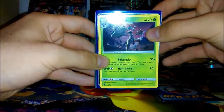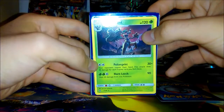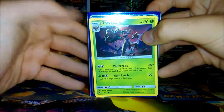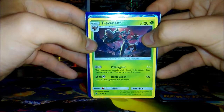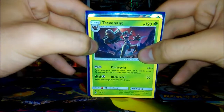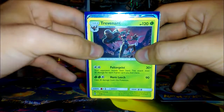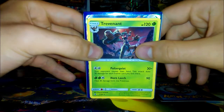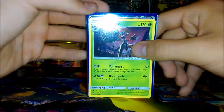I also included this Trevenant in my deck. I actually attacked with it maybe once or twice during the day. I only managed to get one, and since you can't trade before starting your pre-release event, I only could use one. I only had one, and it didn't see a lot of play, but it was still helpful because it was a Grass-type Pokemon — basically the only type of energy I had in my deck — so I figured I would use this Trevenant.